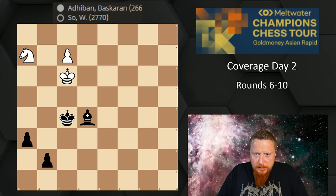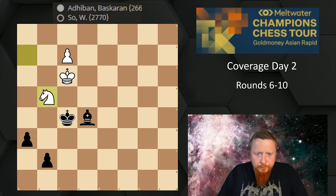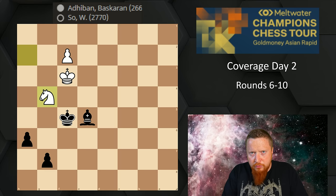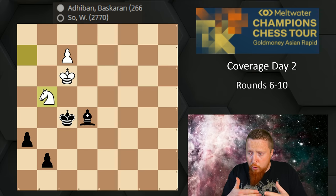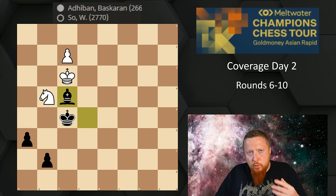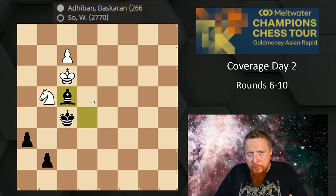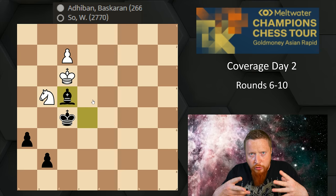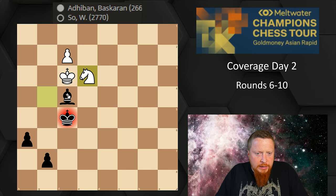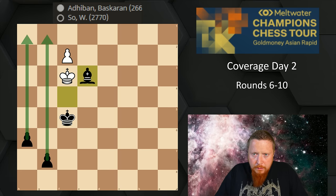Wesley So is always playing incredibly good chess. After white played knight to g4, it's black to play and win. In endgames, zugzwang is a very important theme — think about what your opponent's only moves are and cut down their options. Bishop f4 puts white in zugzwang. The pawn can't move; if the king moves, we take the knight. The knight can't go to h2 — only to e3 — and black simply takes with a straightforward win. A nice zugzwang from Wesley So.